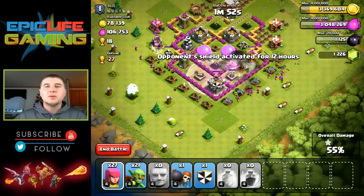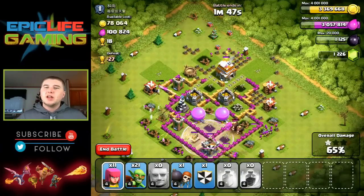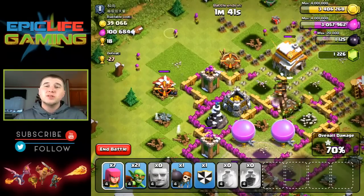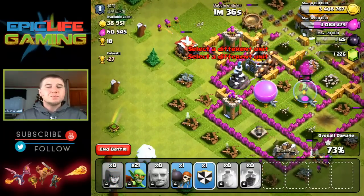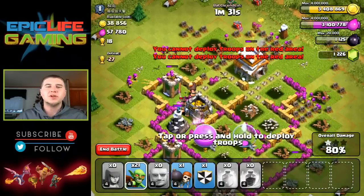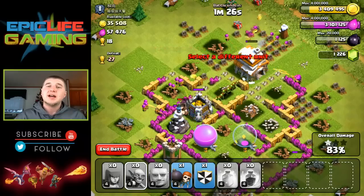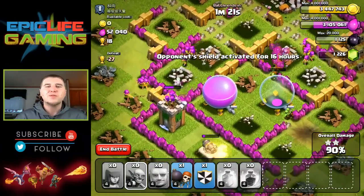Big giant bomb right there, but look at all these archers — they're going to help out all the giants taking out the defenses. This base is almost identical to the last base I took out. That's about it. I probably won't drop the clan castle troops because I don't need it, but I will go ahead and drop the rest of my goblins just to clean up the rest of this base. I really didn't need it. If I was saving elixir I wouldn't have dropped them, but we're just doing it for fun.